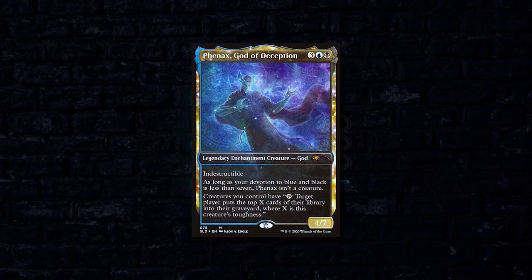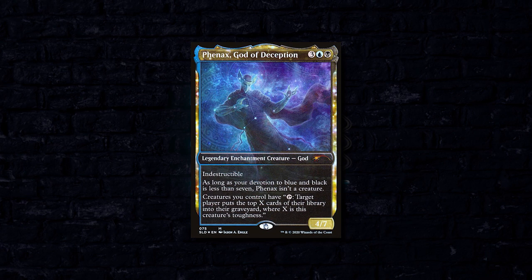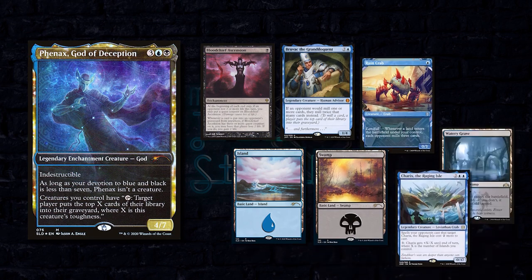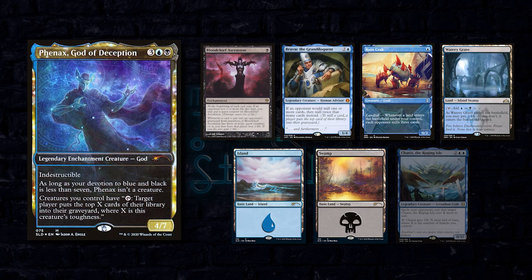Next we have Foley returning to the channel with a Phenax God of Deception build. This is a pretty run-of-the-mill mill deck. It wants to use Phenax's activated ability in order to use his creatures and their high toughnesses to mill his opponents as much as possible. Foley had to mulligan to six, keeping Blood Chief Ascension, Bruvac the Grand Eloquent, a Ruin Crab — which remember we're pretending is Hedron Crab — a Watery Grave, an Island, a Swamp, with Cherix put on the bottom.